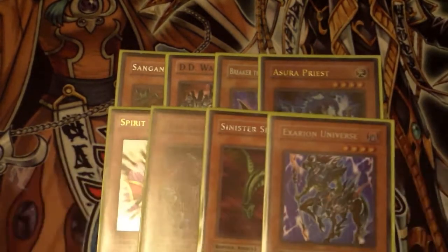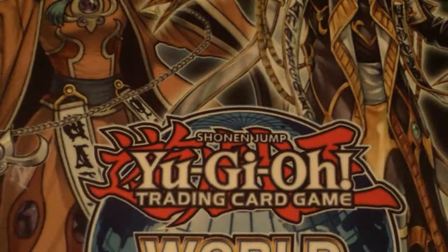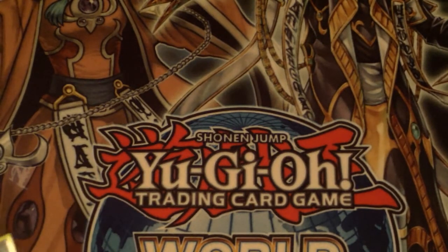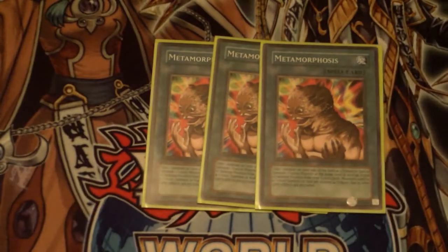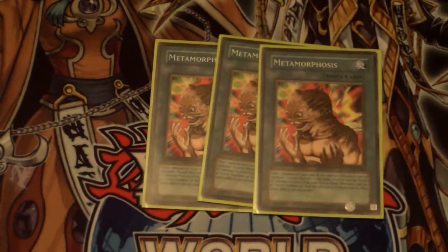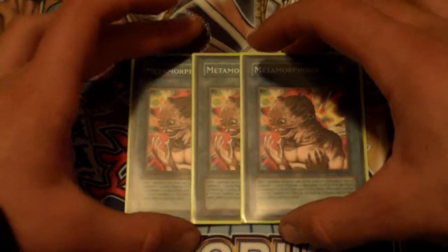There's also a dark monster for BLS. That's it for the monsters — a very interesting monster lineup. Onto the spells: triple Metamorphosis. What you would do is activate Scapegoat, then use the tokens to go into Thousand-Eyes Restrict to suck up your opponent's monsters. Or you could use Metamorphosis for other things in the extra deck. By the way, the extra deck was unlimited in this format — you could have as many cards in it as you liked.